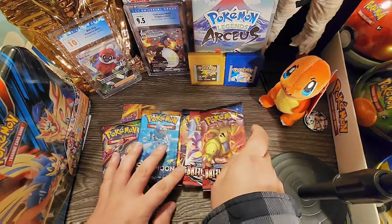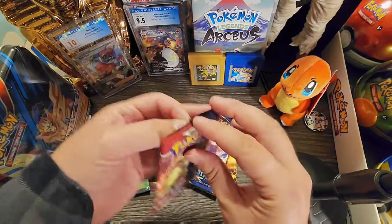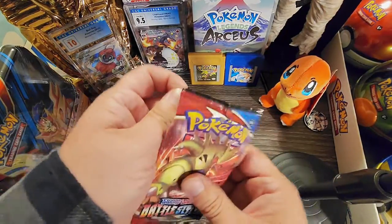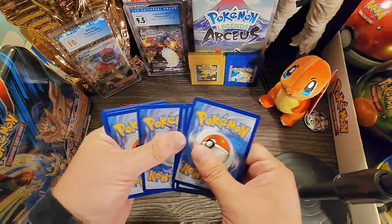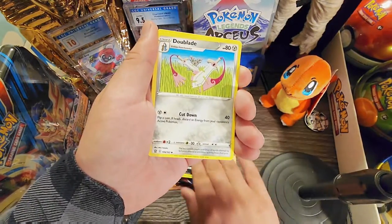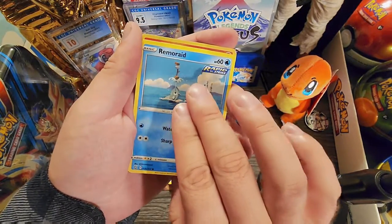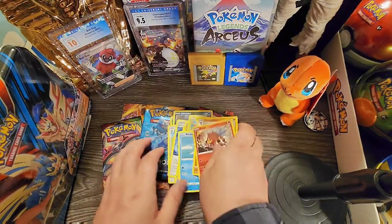It looks like a Battle Styles notepad and a case for your cards - that's pretty cool. Alright, let's start with the Battle Styles pack. One, two, three, four on the back and a leaf energy to start things off. More Peco, more Peco, blade energy, Horsea, Manky. Reverse hollow Entei and a non-hollow rare.